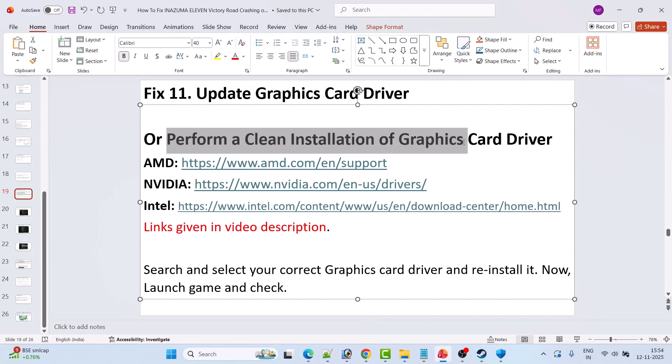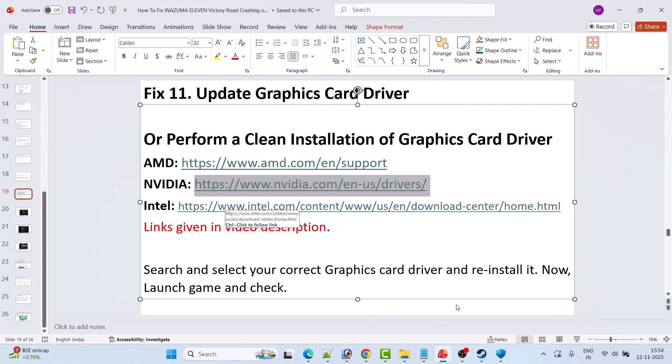If that doesn't work, perform a clean installation of the graphics card driver. If you have an AMD graphics card go to the AMD website; if Nvidia, go to the Nvidia website; if Intel, go to the Intel website — links are in the video description. Search and select your correct graphics card driver version, download and install the latest version. The example shown is for Nvidia.